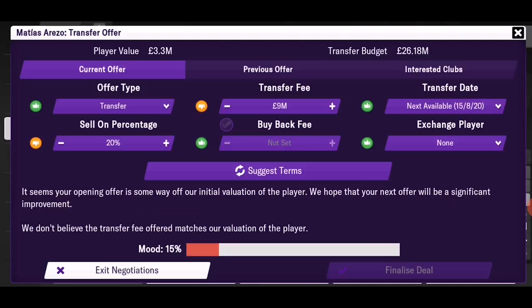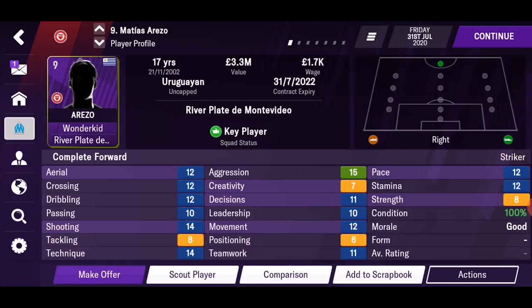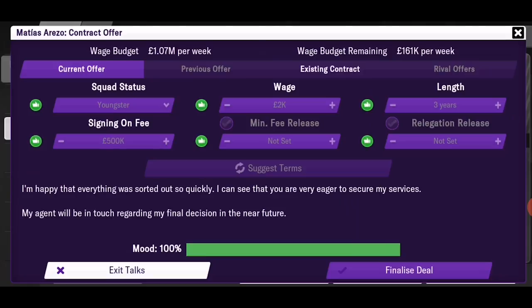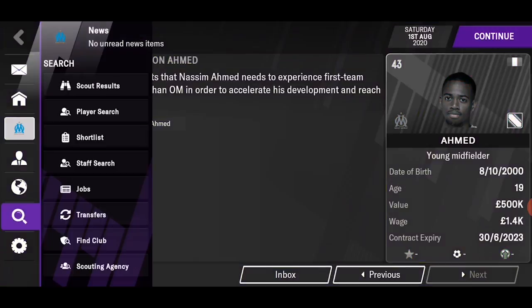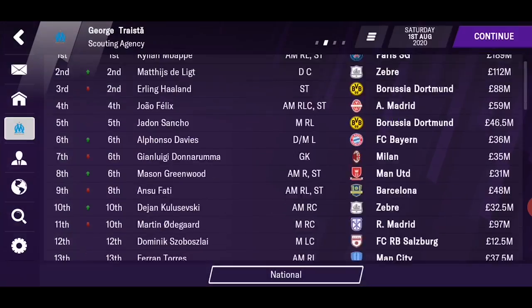9 million and 20% sell-on from the next transfer. Deal finalized. The next day we're going to talk about a contract with the player. He wants — whoa, that's low — okay, I'll take it. Look at the other requests if you want to change anything. In some leagues you need to put a minimum release fee — think twice before setting a fee, because they may steal your player. We have Arezzo in our pocket!